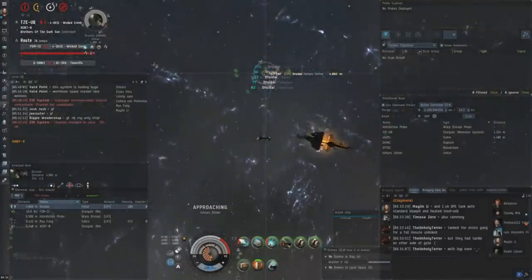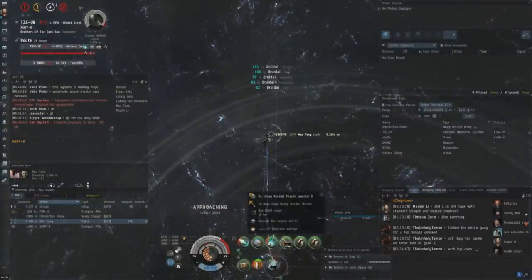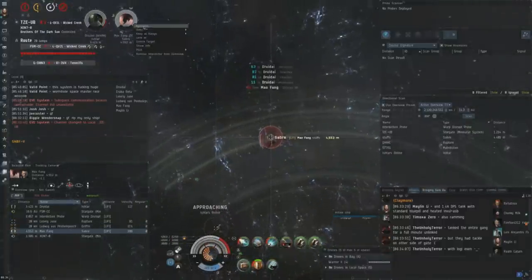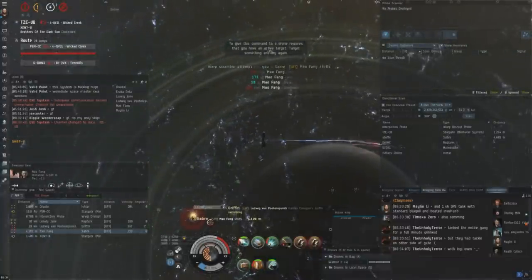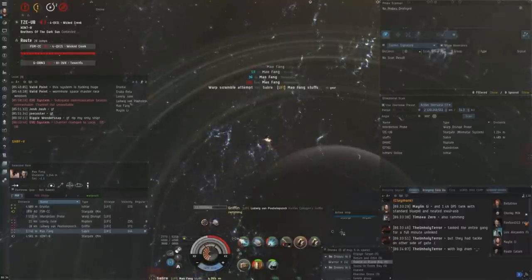I realize that the Ishtar is very well tanked — he actually has an invulnerability field effect going on, and I think he might have an explosive hardener as well. I don't know if it's a ratting fit and he's trying to fight me in his PvE fit or something like that, but a Griffin decloaks and I get jammed, and I decide to burn away and try to warp off, but I get scrammed by the Saber.